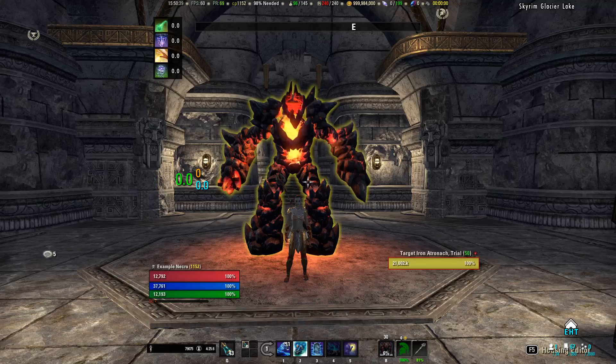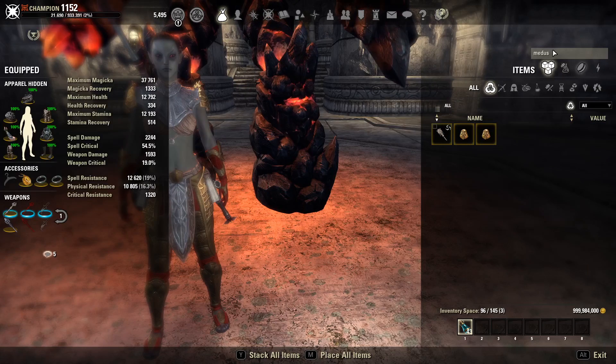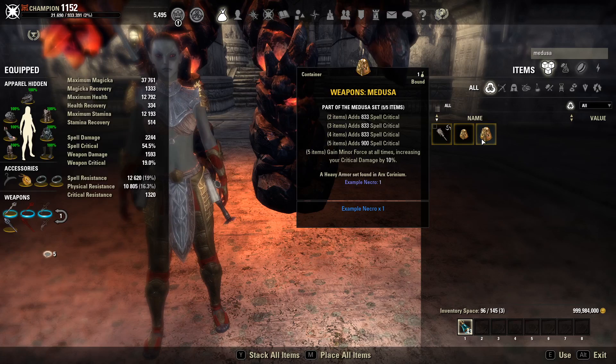Medusa is a heavy armor base game set that you can get from Arx Corinium. The set bonuses on the live server aren't really that great. On the live server right now it is something like health, spell crit, health, and then gain Minor Force at all times — pretty much making it a decon set for those of you who still run Arx Corinium.